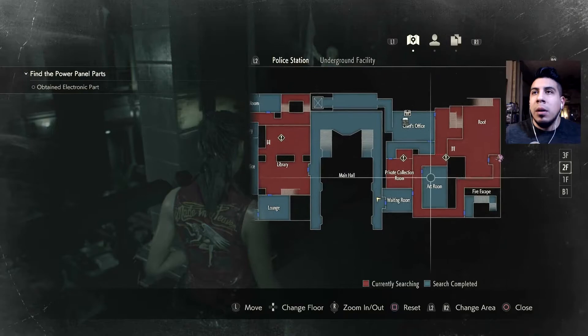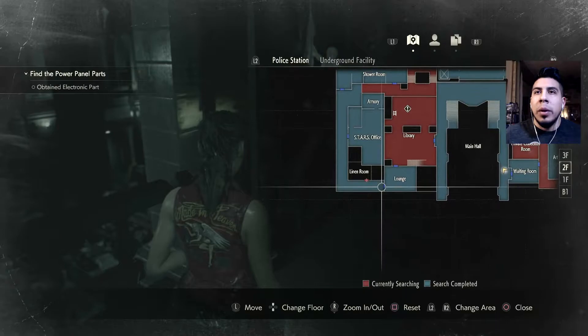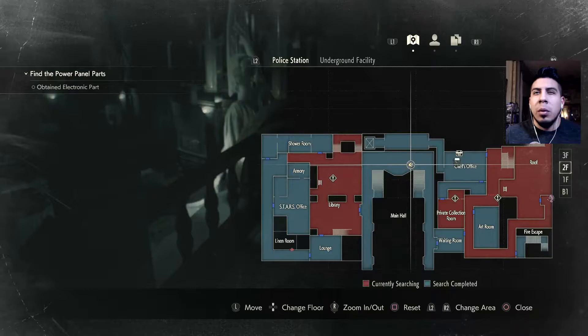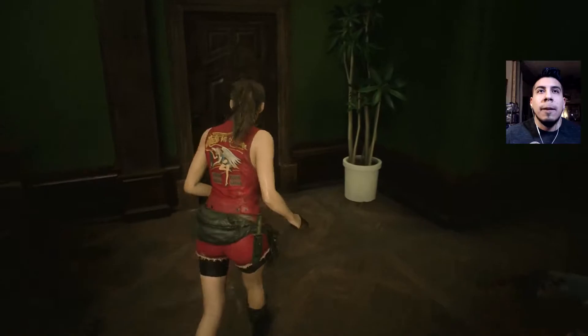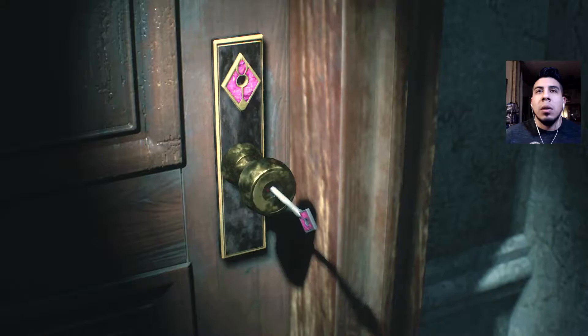While we're here, let's make our way to the linen room — is that upstairs through the library? Yeah. And then hopefully we can discard that key afterwards. Here we go.